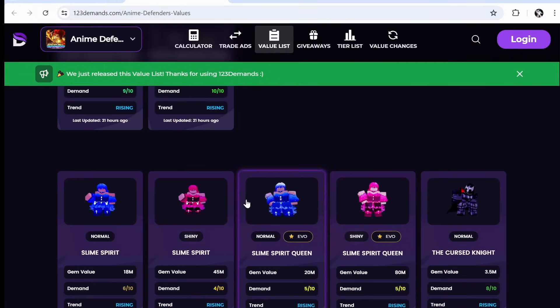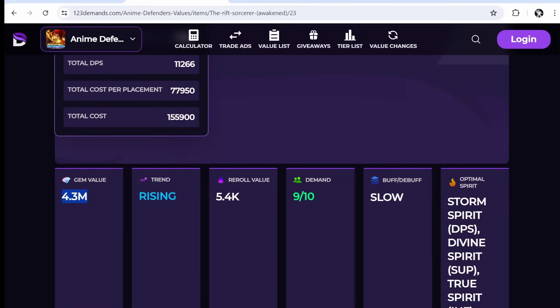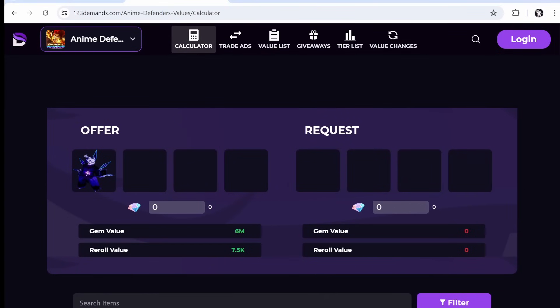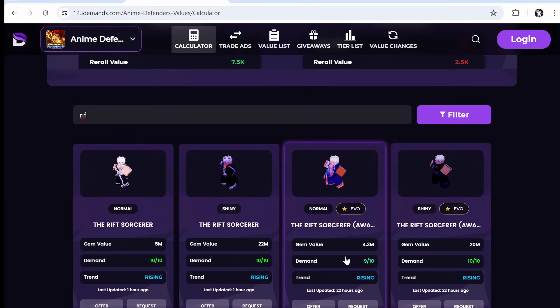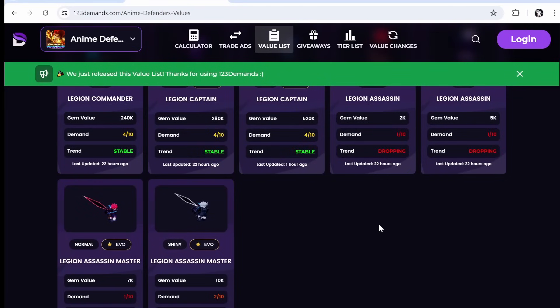We have people from the Citadel value list working on it — the owners — and a bunch of top 100 traders in Anime Defenders. So if you ever need help with values, you can look up Gojo and see he has a 4.3 mil gem value and 5.4k reroll value. There's also a trading calculator — say you're offering a Shadow Dragon and someone offers you a Demon King shiny and a Gojo, you can see if this is a W trade or not.